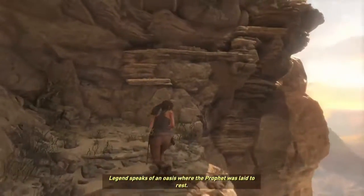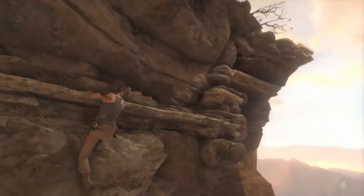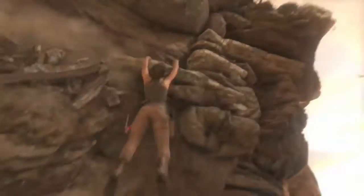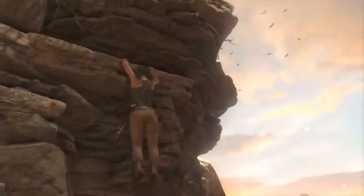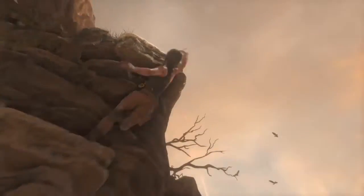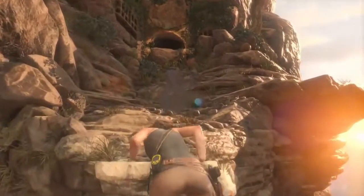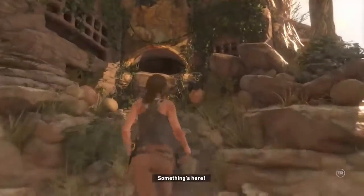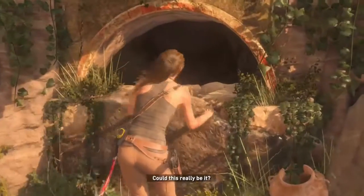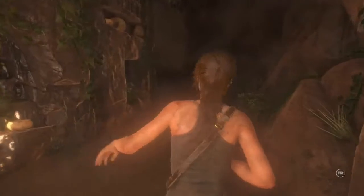I skipped the first part of the game — like the first five minutes — because I'm sure people have already seen it. Pretty much what happens is you climb up the summit, you try and find this lost city or whatever. Then there's an avalanche, very dramatic, you get caught in it, and it goes back in time and you're in London. It's showing you all your dad's research, then it goes to Syria where you're trying to find a prophet. There are people called the Trinity who are like bad guys, I'm guessing — I don't know yet, I haven't shot anyone.